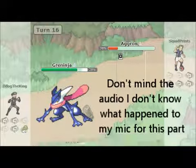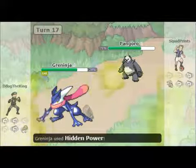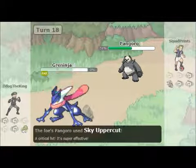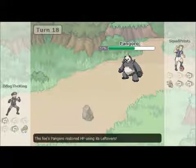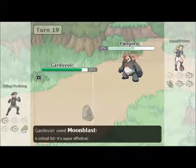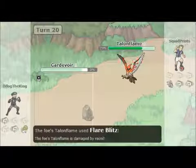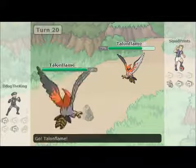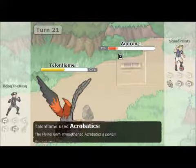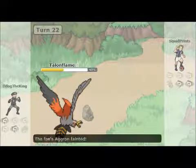I take out the big sword. He ends up bringing in his Greninja, goes for a Hydro Pump — his ability changes his typing to make all his attacks STAB, which is actually really cool. I bring in my Pangoro, go for a Sky Uppercut, outspeed because he's paralyzed, and take him down. He ends up bringing in Mega Gardevoir, comes in with a Moon Blast — I've heard of it but never seen it in action. It pretty much uppercut me straight to the moon. Talonflame comes in, goes for Flare Blitz, and takes out the Mega Gardevoir.